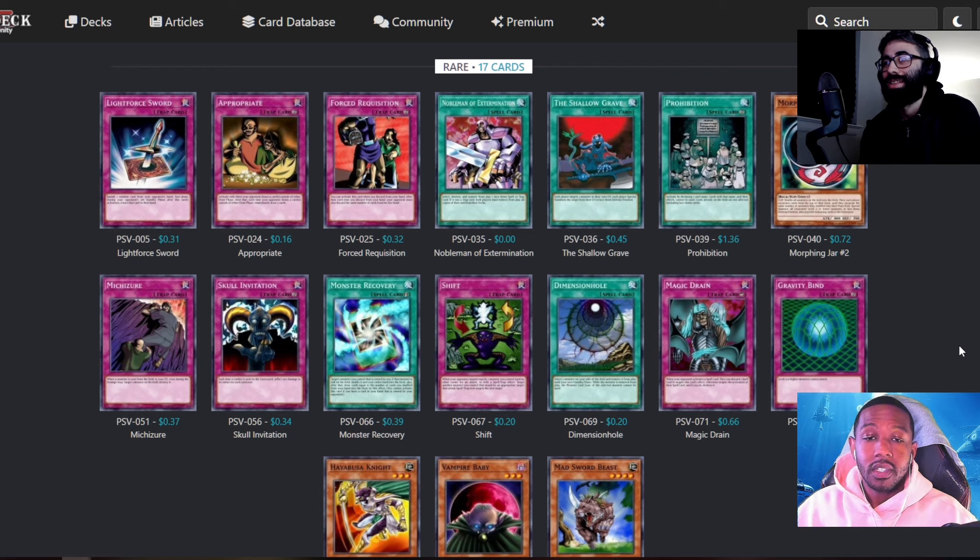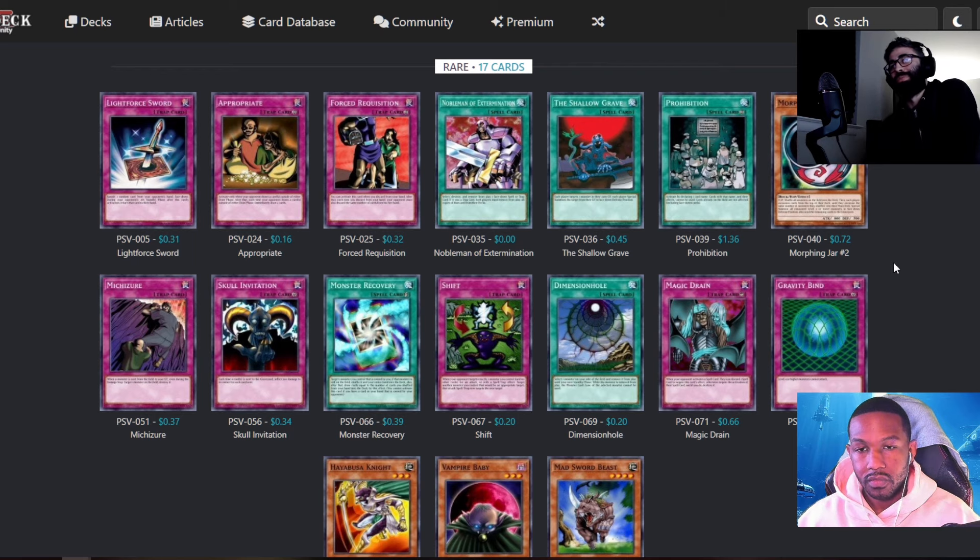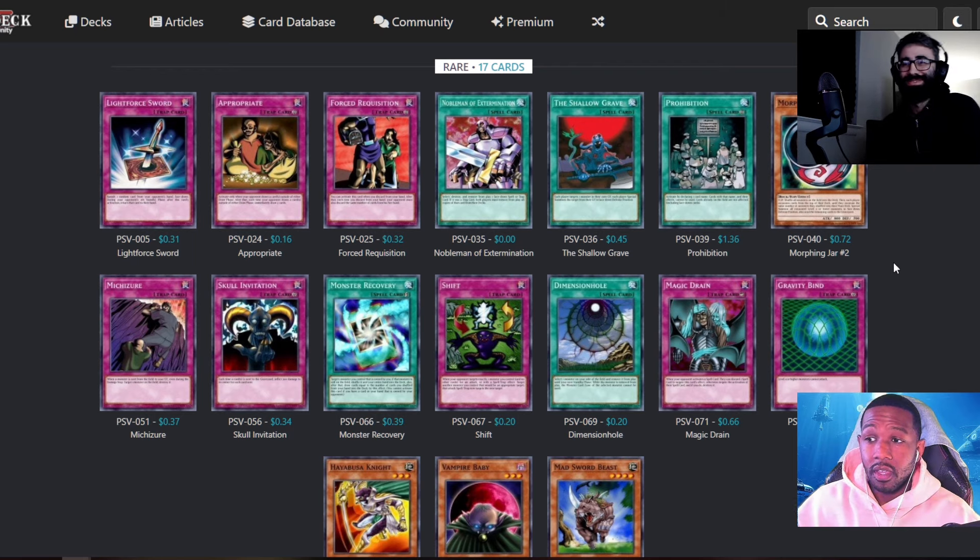I do not want to play the stall cards — the floodgate stall cards from the early sets. Until we get to a point where we have multiple backrow removal cards, these are just bad for the viewer experience and for the dueling experience. They do seem like they could be quite rough. Do you also want to just not play them? Even without this conversation I probably wouldn't have played Gravity Bind anyway — I didn't want to just start running Gravity Bind, Level Limit Area B, and Messenger of Peace.